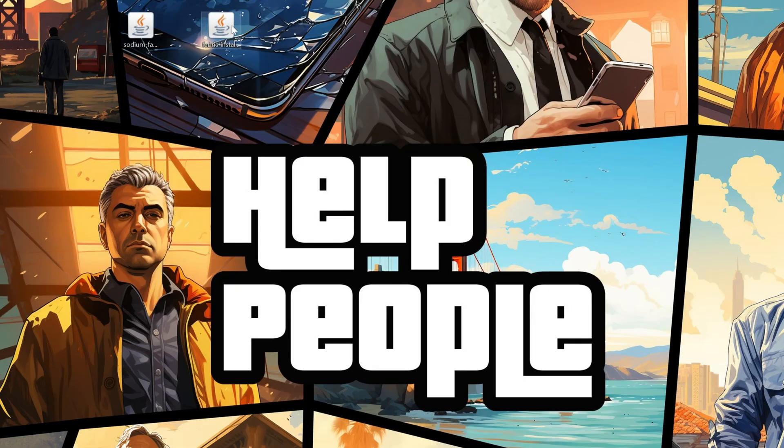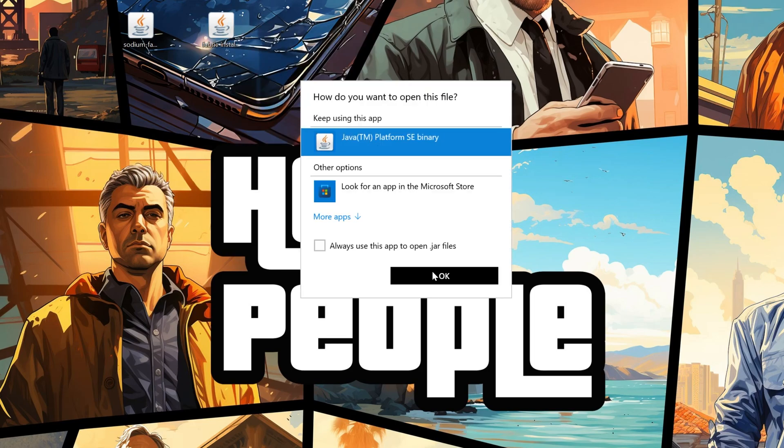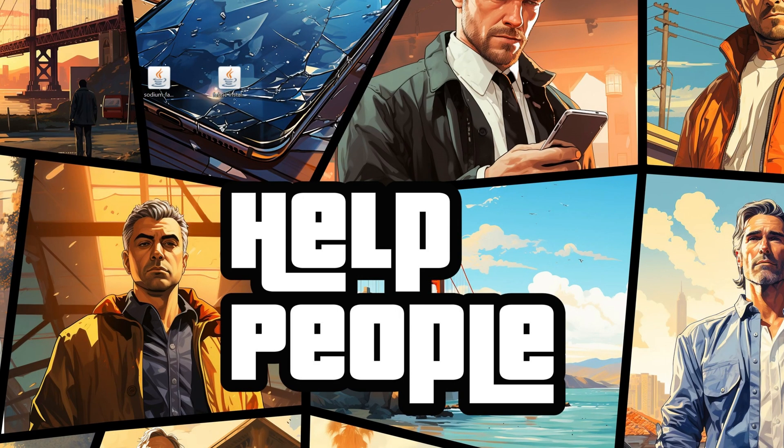Now go ahead and minimize your browser and install Fabric. Right-click on it, click Open With, click Java, and click OK, and it will open up the Fabric installer. Make sure 1.21.1 is selected and Create Profile is selected, then click Install. The only reason this wouldn't work is if you've never played Minecraft 1.21.1 before, or if Minecraft or the Minecraft launcher are open — make sure both are closed and you've played the 1.21.1 version. Click OK, close out of the Fabric installer, and delete it. You don't need it anymore.